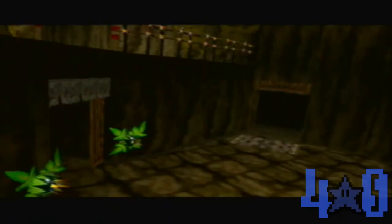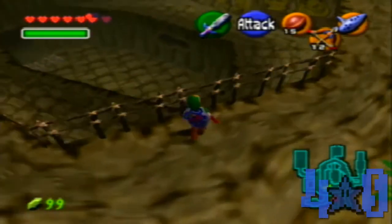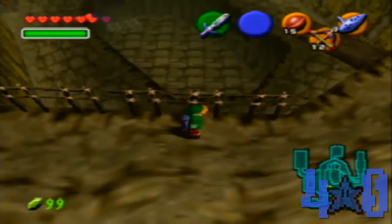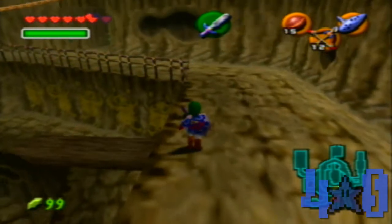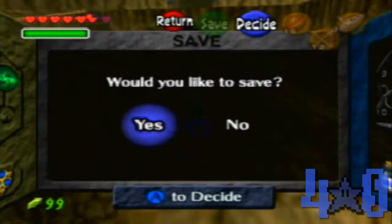So that'll be it for this episode, everybody. We have done a lot — we have gotten ourselves a new tunic and three Fairy Fountains, and gotten some new stuff, which is pretty cool. Let's go ahead and check out this tunic.